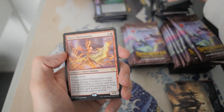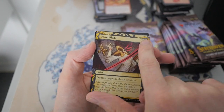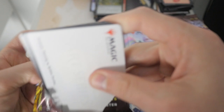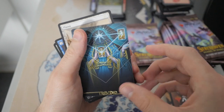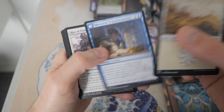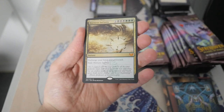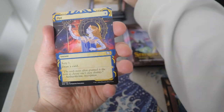We got an Efreet Flame Painter, and then we got a Doom Blade — beautiful card there, slashed right across. And we got Overgrown Arc, and then we got an Arena card. Strategic Planning — another one, that is signed Trevino. Our first nice Mythic — we do have a Harness Infinity. Not too bad. I was just complaining that we didn't get too many Mythics, and now we are getting another Mythic.